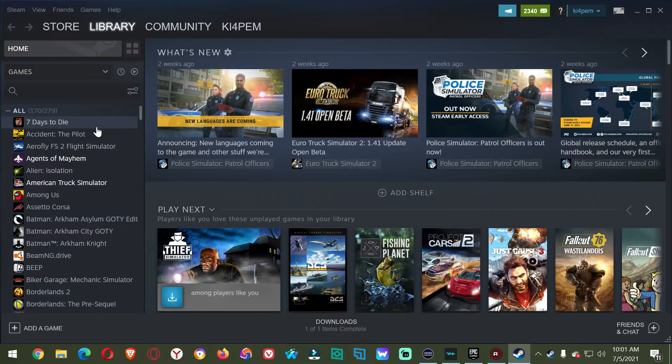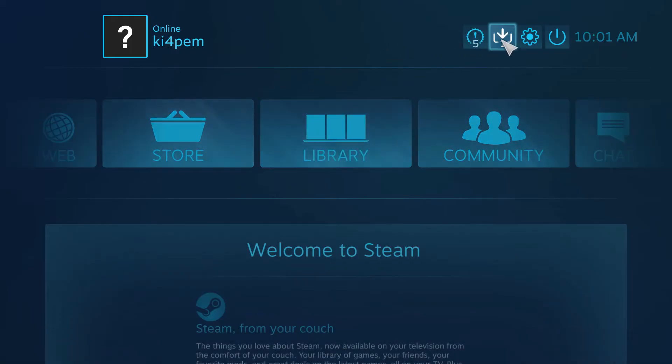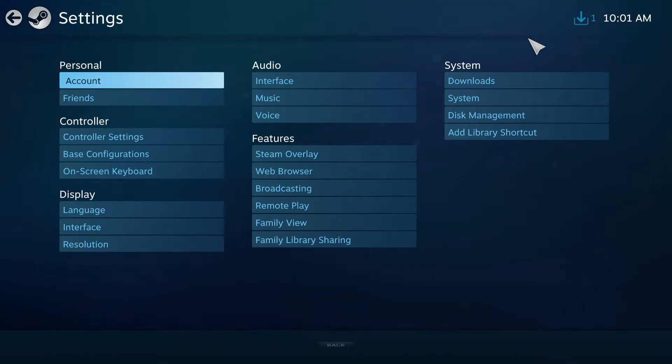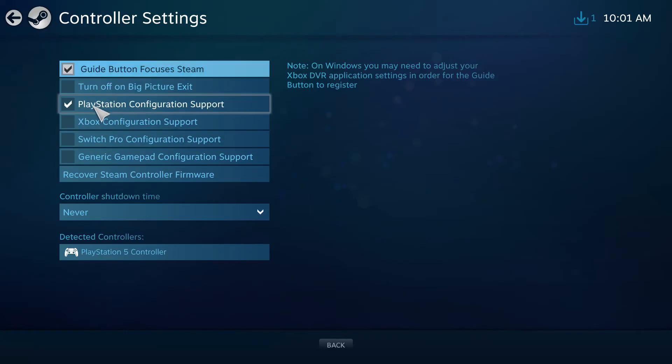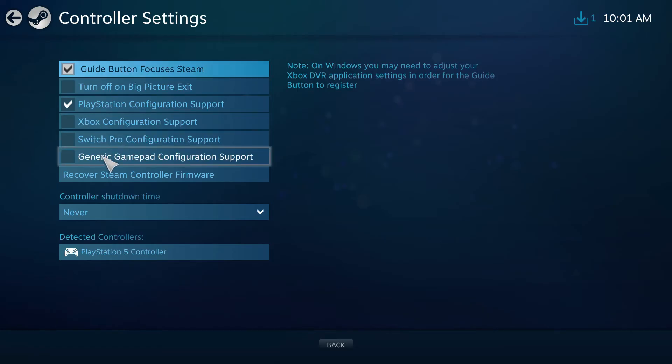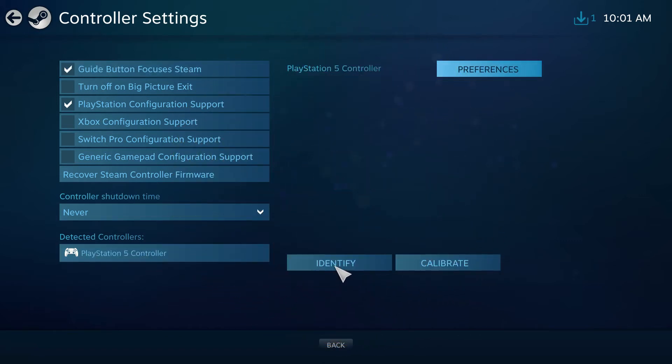Now you're going to want to go into your Big Picture Mode. If your controller works in Steam, just hit the home button on the controller and it'll go into it. Or you could hit up on the top there. Now you're going to want to go into Settings, then Controller Settings. This will work with an Xbox or a PlayStation. Do not hit that generic one — it tried to put my Elgato capture card, my Elgato stream deck, and a few other things as a controller.